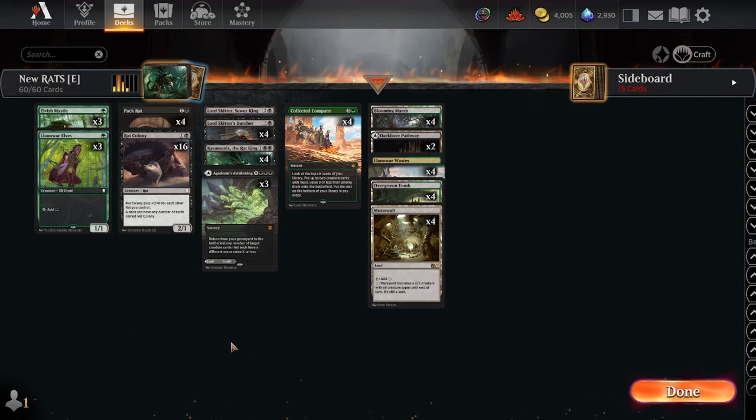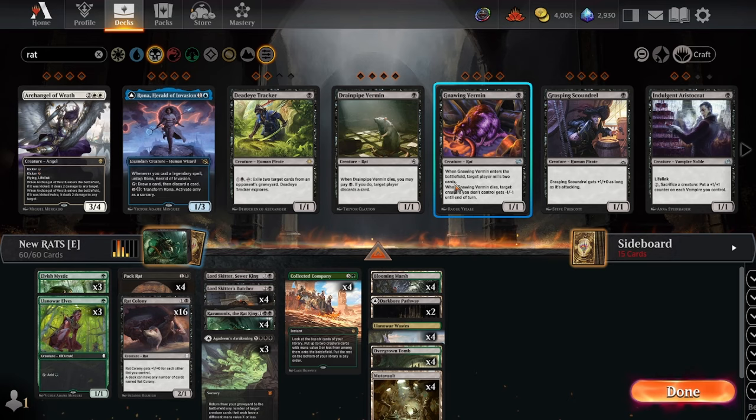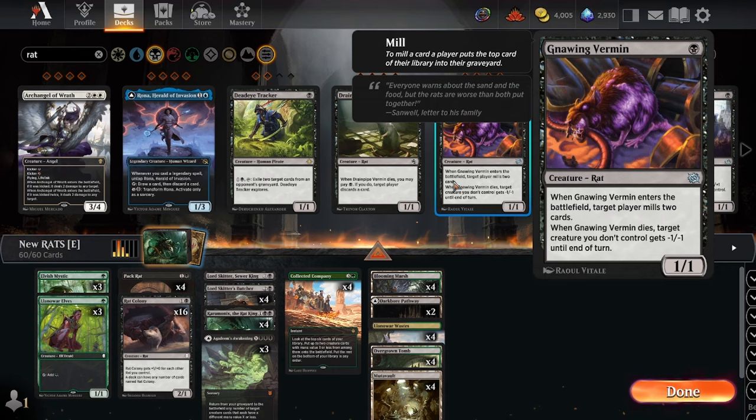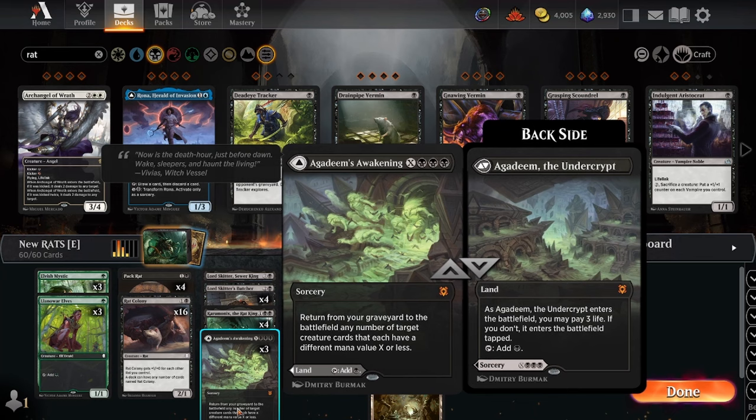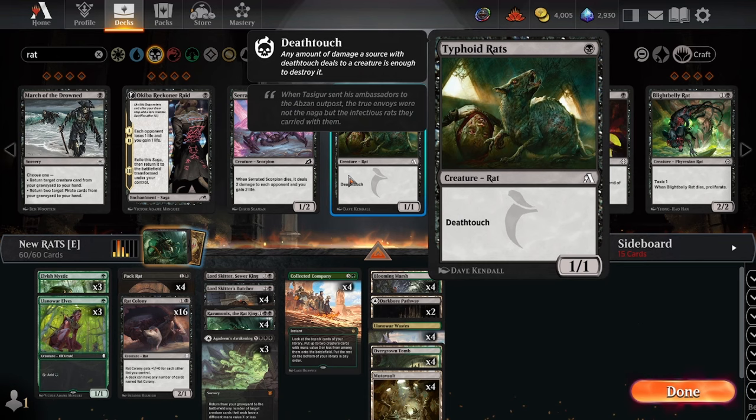Let's do a quick search for rats during point 11. I don't like the discard rats because making your opponent discard is not always good. Gnawing Vermin has some utility — sometimes you'll be able to snipe things with it, and if you're more in on that plan of putting cards in the graveyard for Agadeem's Awakening, you can maybe get advantage out of Gnawing Vermin milling yourself — interesting, definitely a possibility. Typhoid Rats are always fine but not great.